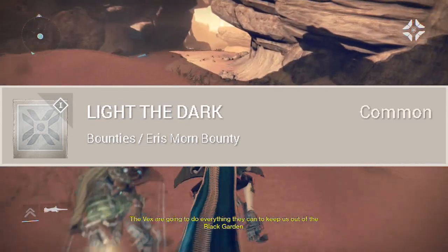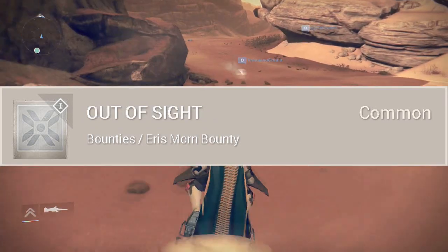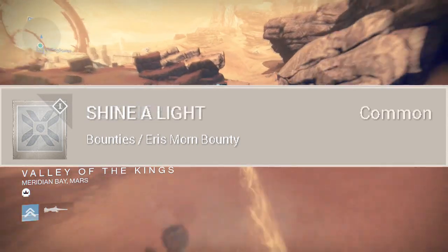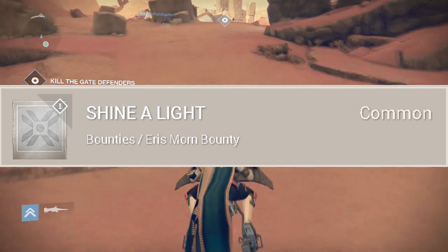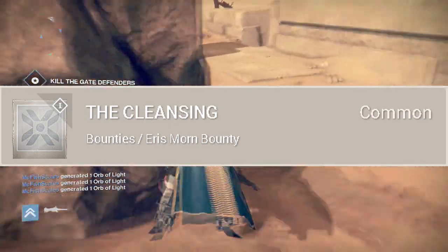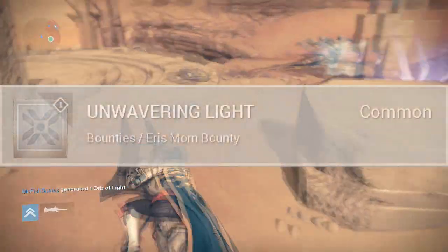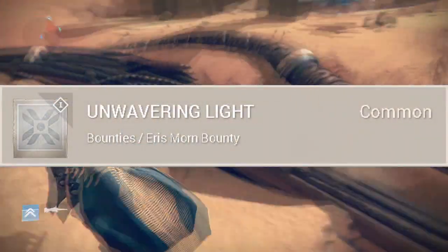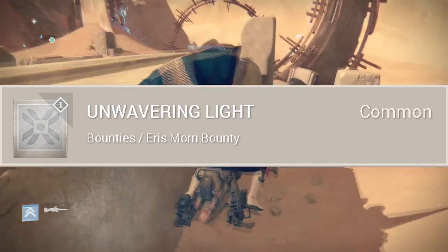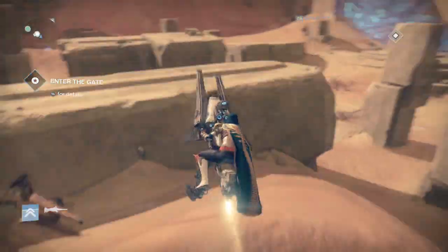Another bounty is called Let's Dance: rapidly kill seven enemies with a melee attack — that's got to be referencing the Blade Dancer. Up next is Like the Dark: rapidly kill ten Hive with grenade abilities while under the effect of Radiance. Another new bounty is called Out of Sight: kill Hive from behind. Purifier: kill seven Hive at once with a Nova Bomb. Shining Light: use a solar arc ability to kill an enemy. The Cleansing: kill any majors or ultras in a nightfall activity. And lastly, Unwavering Light: complete five bounties in a single day.